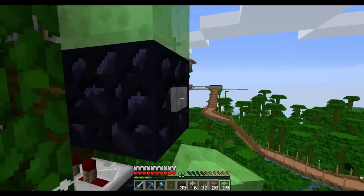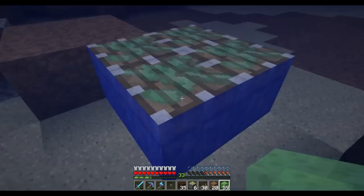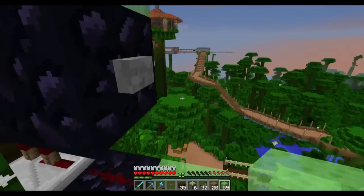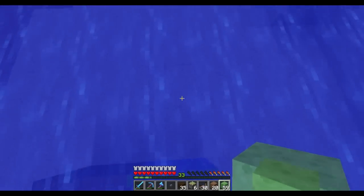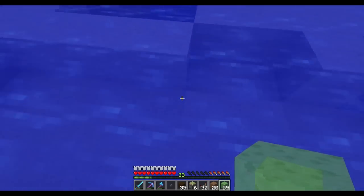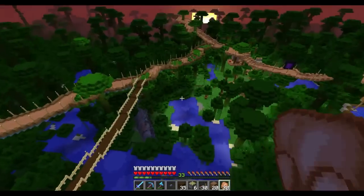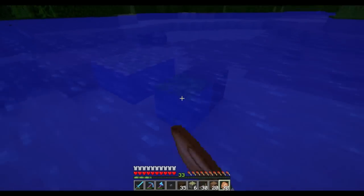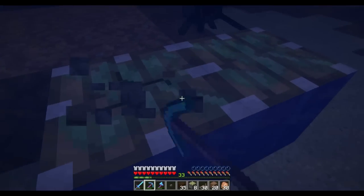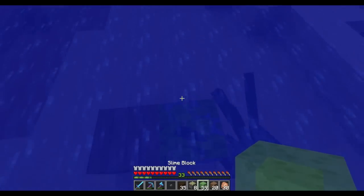We've got quite a variance in where we land, so we need to keep testing. Try number six or something — pressed the button way too early. Okay, we're starting to get an idea — when I'm holding forward it seems to land here or here consistently. Let's try again — yeah, pretty consistent. That time I didn't move right into the block. This is around the center point. One more last try — yep, perfect. That's going to be our center point.